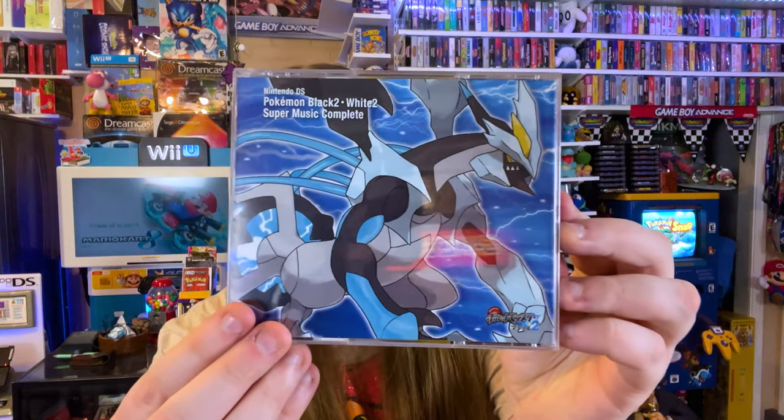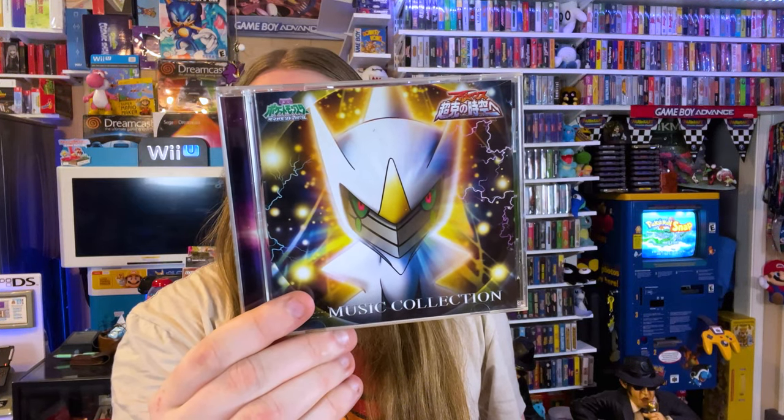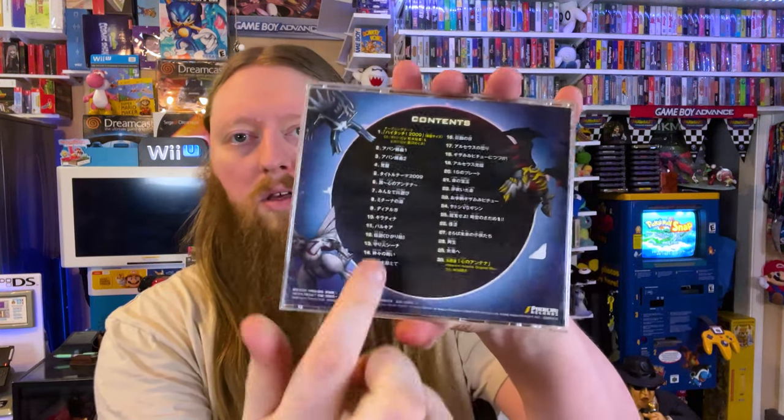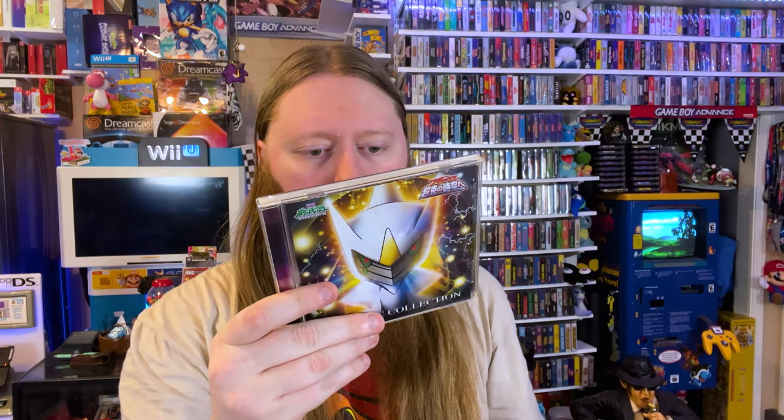And I have some Pokemon ones. This is Pokemon Black 2 and White 2. Then I also have - I believe this is Diamond, Pearl, and Platinum. It's got the three legendaries on the back: Palkia, Dialga, and Giratina, and then it's got Arceus on the front. This is from 2009.